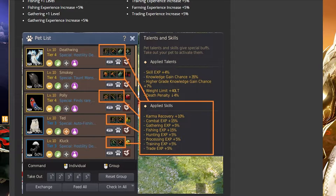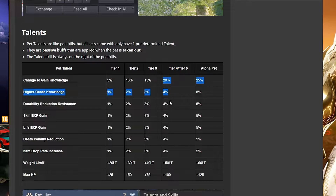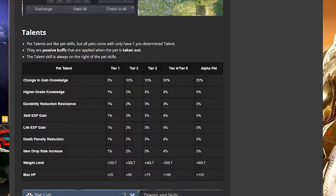Higher tiers also give higher skill percentages. For example, a tier 4 pet can give up to 4% skill EXP, whereas a tier 1 pet only gives 1% — so it's worth upgrading to tier 4. You can also make tier 5 after tier 4, but you can only have one alpha tier-5 pet active at a time. You can make multiple tier 5 pets, but you can't pull out two simultaneously, so choose wisely.